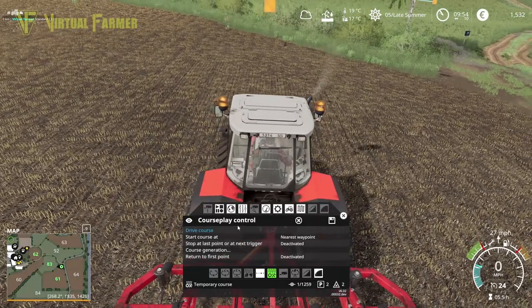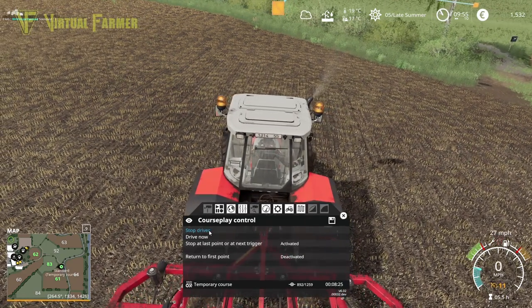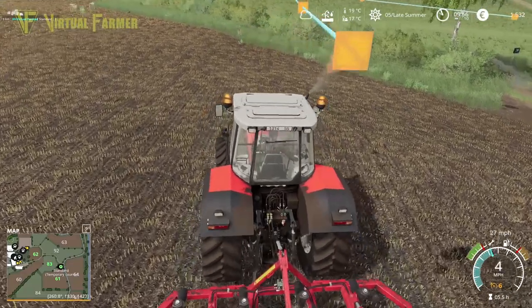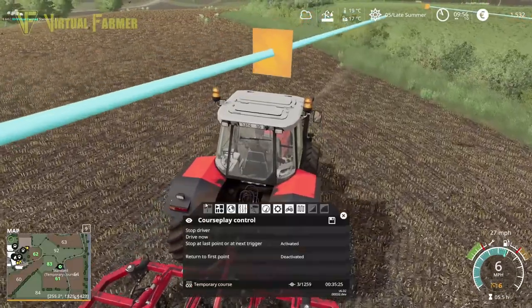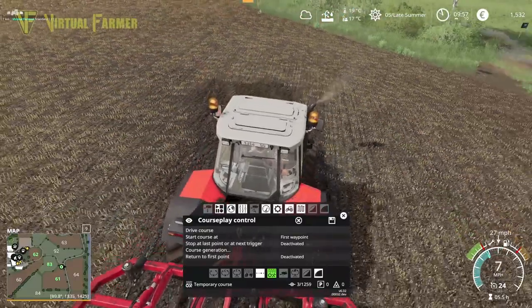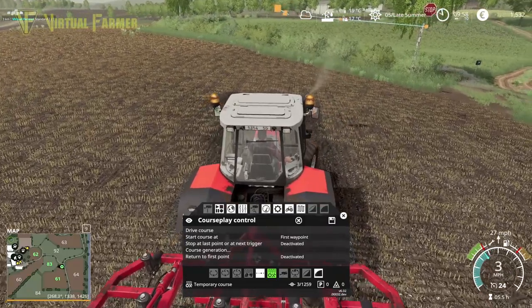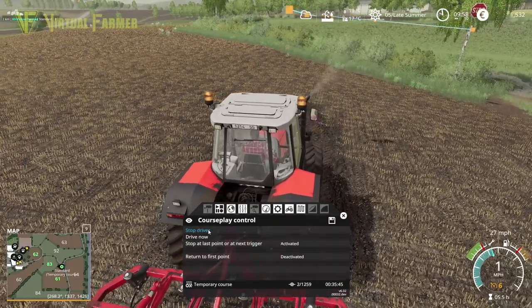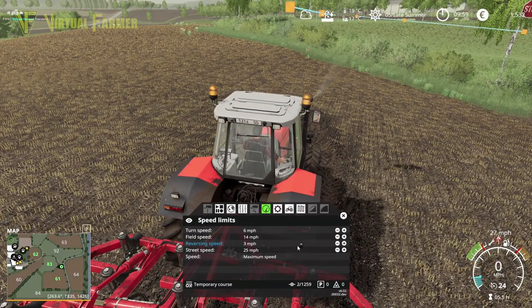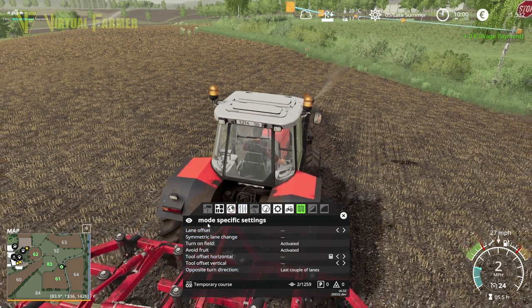This should do us pretty well — generate a field course, finishing up here, starting here as well. Absolutely brilliant. We'll start here and drive course. We should not be turning — there we go. We'll go first waypoint, and then because it's obviously got the overlap, back off a little bit and drive course. I think this has got an offset on it — calculate my offset — there we are. Drive course — perfect.